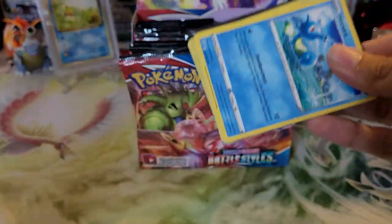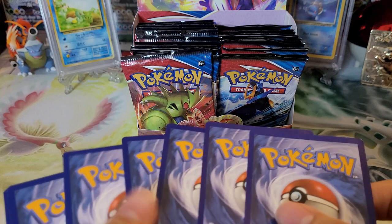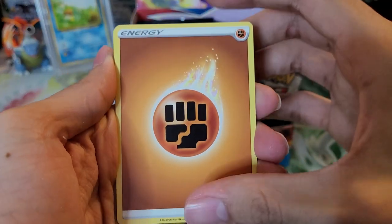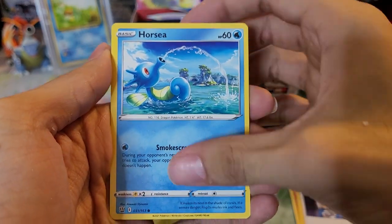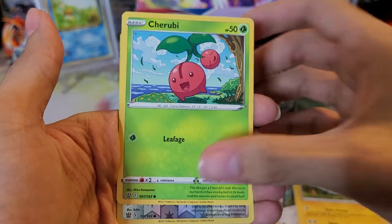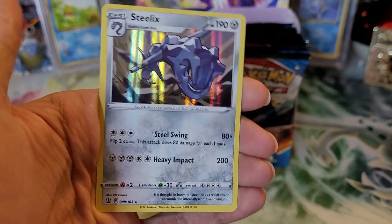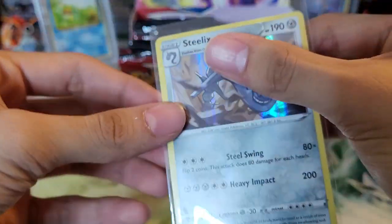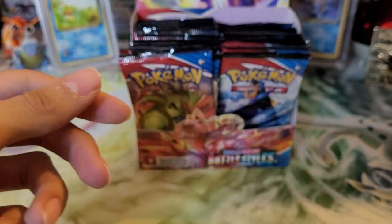I'm not sure if the other two Tapus are in this set, but I know there's a holo Tapu Bulu and a Tapu Koko with the ultra. We have Fighting type energy, Pyro, Heatmor, Phoebe, Horsea, Honedge, Chimecho, Pachirisu, Cherubi, Spearo, reverse holo, and a Steelix holo rare. Not too bad — really like Steelix as a Pokemon. I use him a lot in ORAS as my wall.